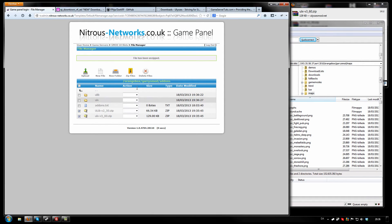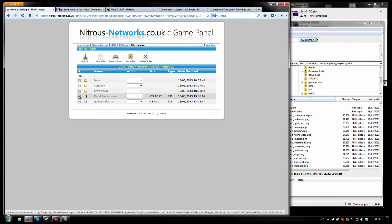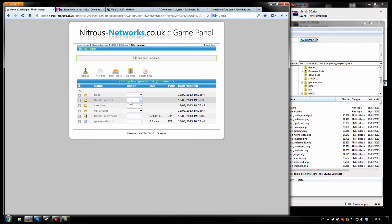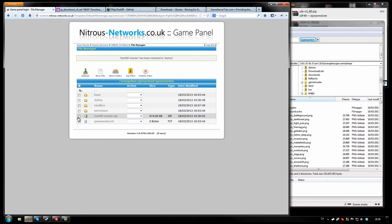There you go — you can delete the ZIP files if you want. Go back, click on Game Modes, unzip the DarkRP Master, and then you want to rename the folder to DarkRP. Then remove the original ZIP.